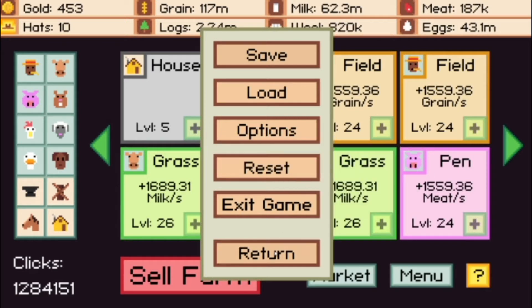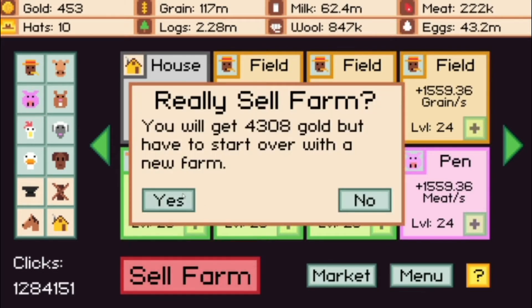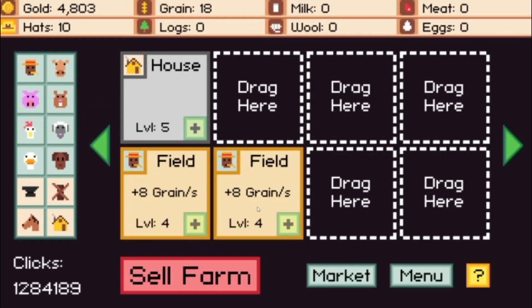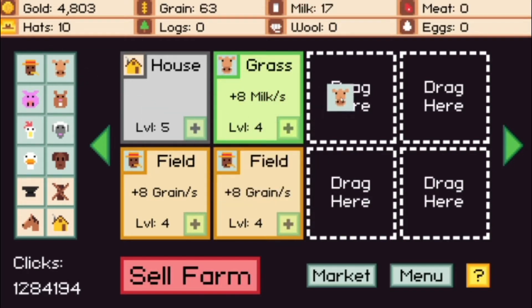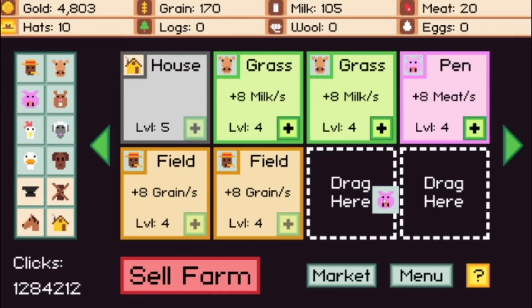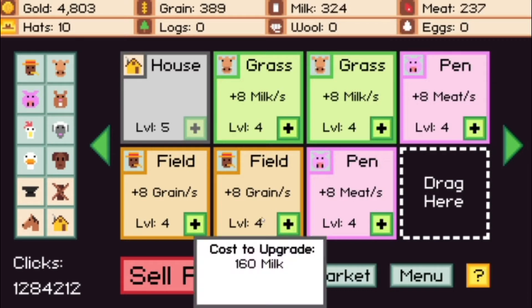I'm going to save it right here because I do want to get back to this area. You can sell your farm and you'll get money for it, so we're going to start over. When you start out you won't have a house, but you will have a few critters. You drag a couple of these guys down to diversify — you start with at least grain, grass, and meat with the pig. I'm at level four because I have some perks. I'm getting plus eight milk per second, plus eight meat per second, and plus eight grain per second.